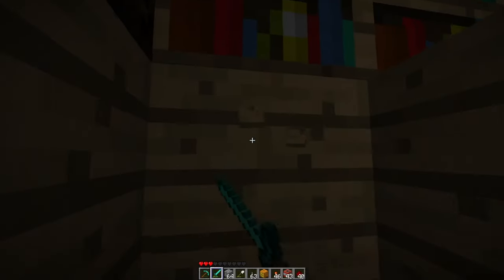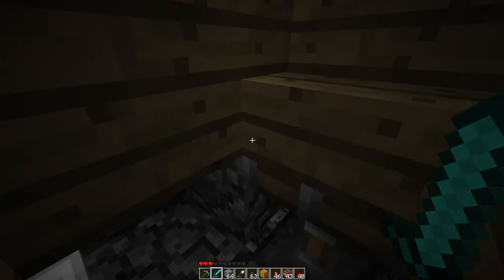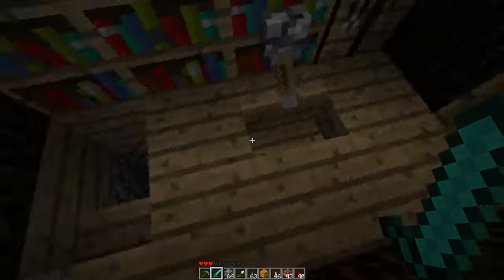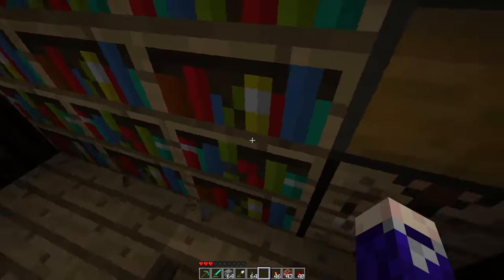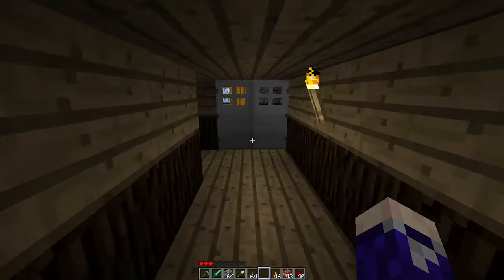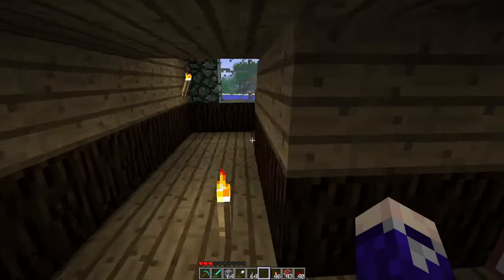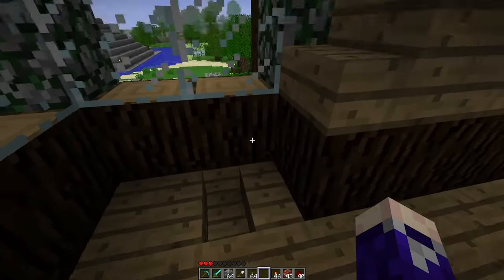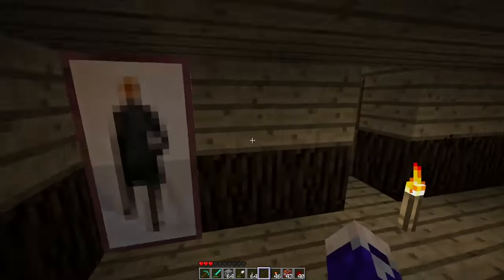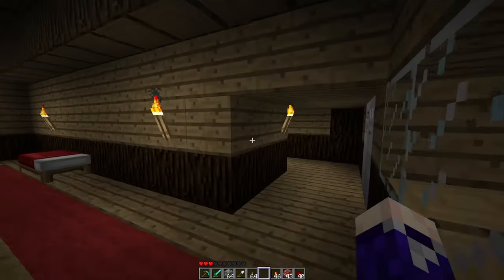When you press the button, a piston goes off on the other side, pushing up a stair block. That piston activates around this side over here. The first player will go around there and start solving that, while the second player comes around here and does some investigating. They'll walk in, see there's a pumpkin up here, open the door and find more materials - sticks and gunpowder.